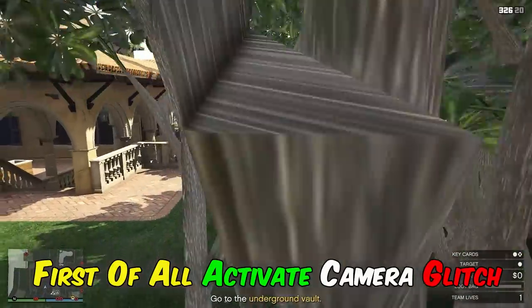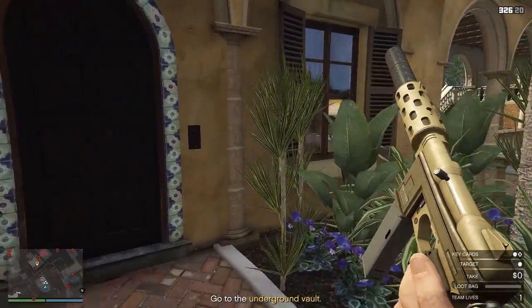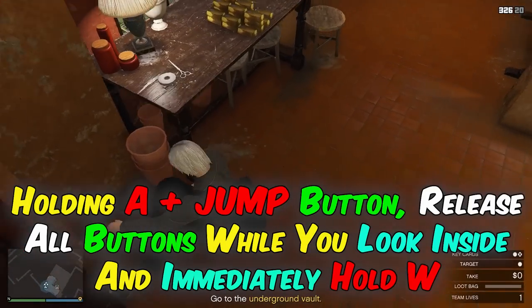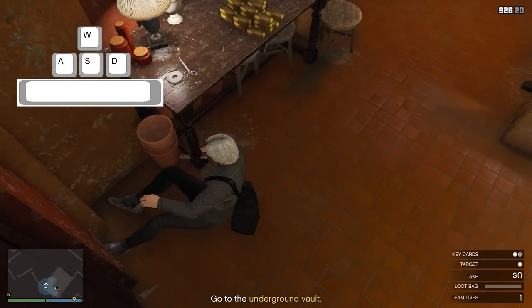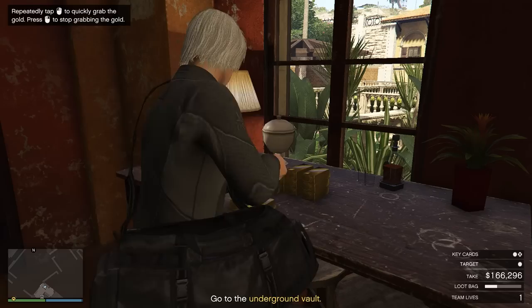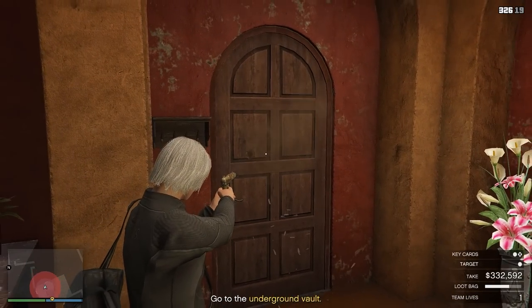First of all, activate the camera glitch. Holding A plus the jump button, release all buttons while you look inside, and immediately hold W.